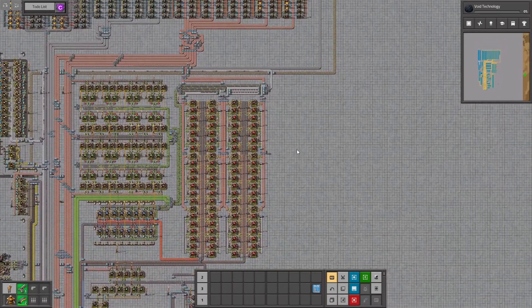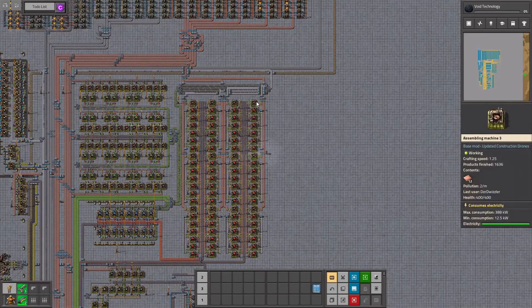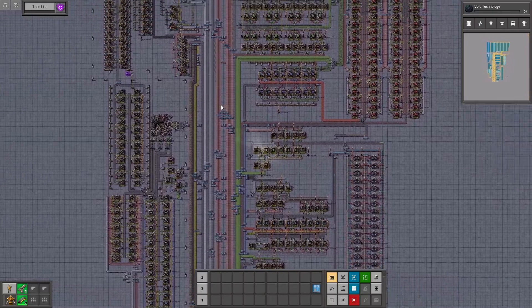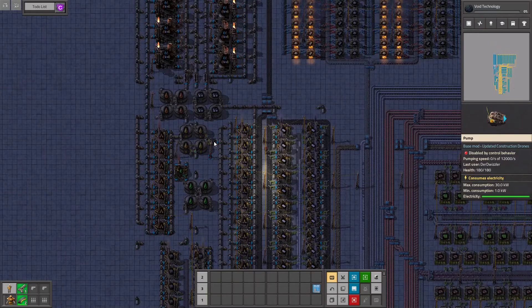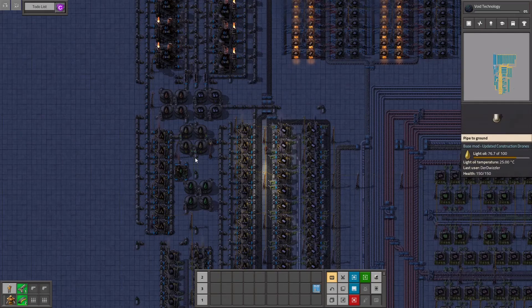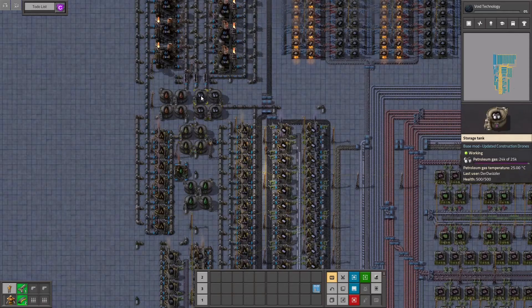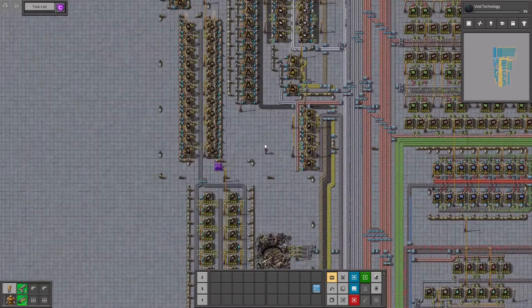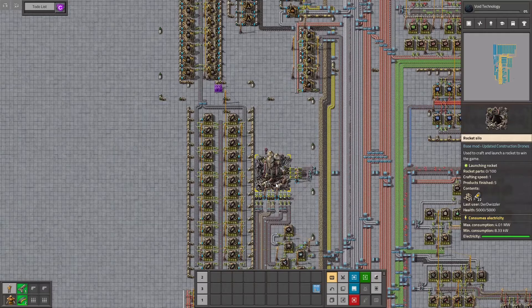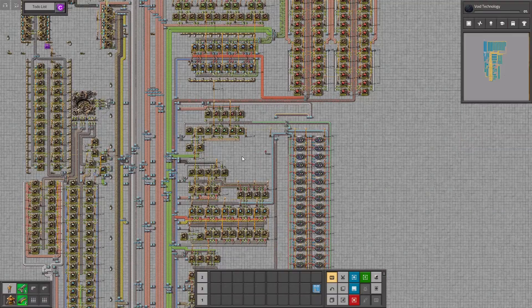I found quite a few mistakes. We had one big mistake going on over here. I found that we need to put this pump here and control its behavior so it's only running if this gets too full, so these tanks aren't full all the time and the refineries keep running nearly all the time. This way we get more rocket fuel and a more constant production of space science.